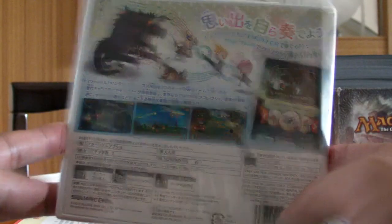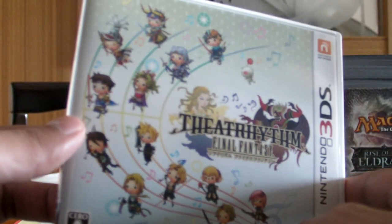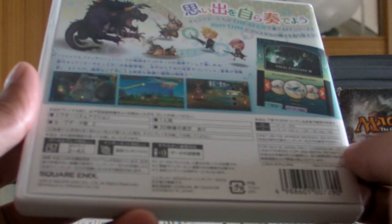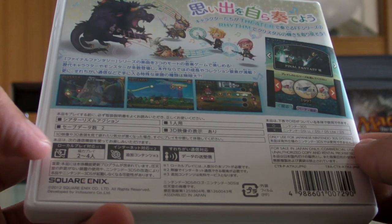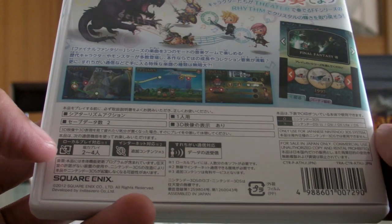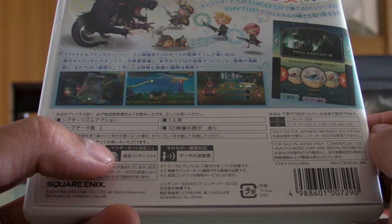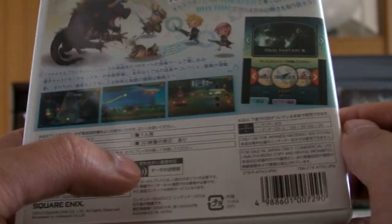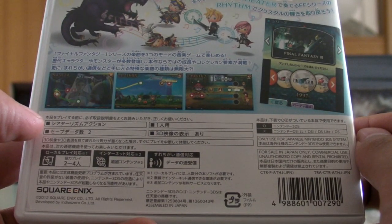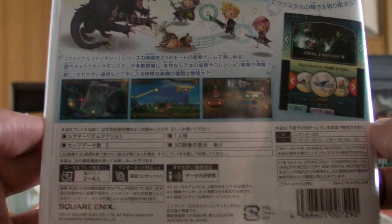Looking at the back of the cover — nothing much. On the front cover you get a little portrait of all the main characters from the series, very cute. On the back it says local play with pretty much one card; you can support up to two to four players with one cartridge. There is internet play and street pass for this game, two save slots, and of course there is a 3D effect, though I haven't actually used it because it's a music game.